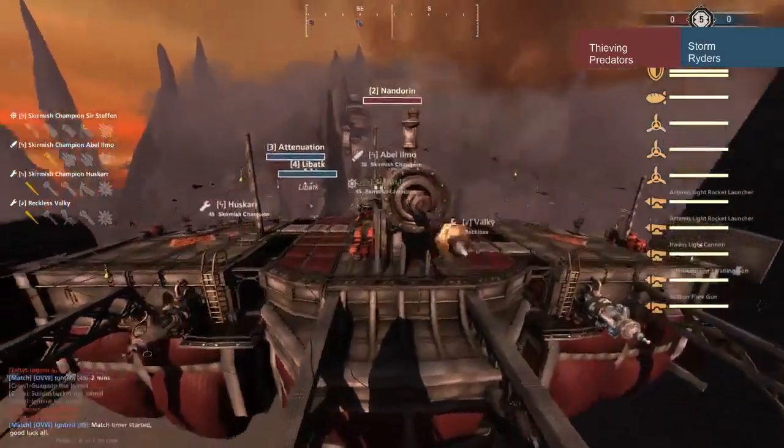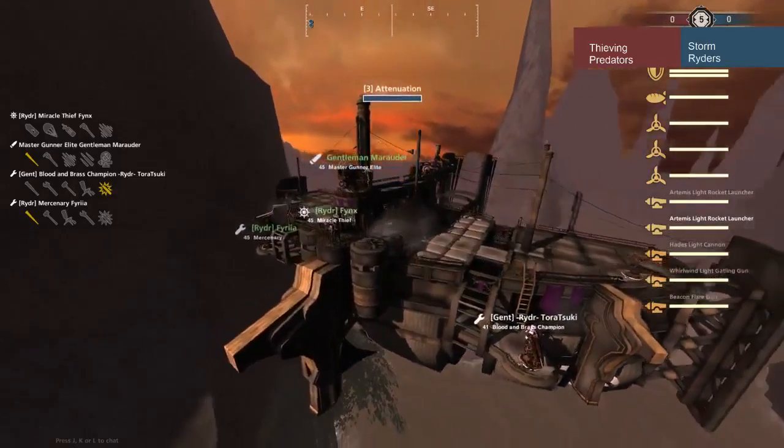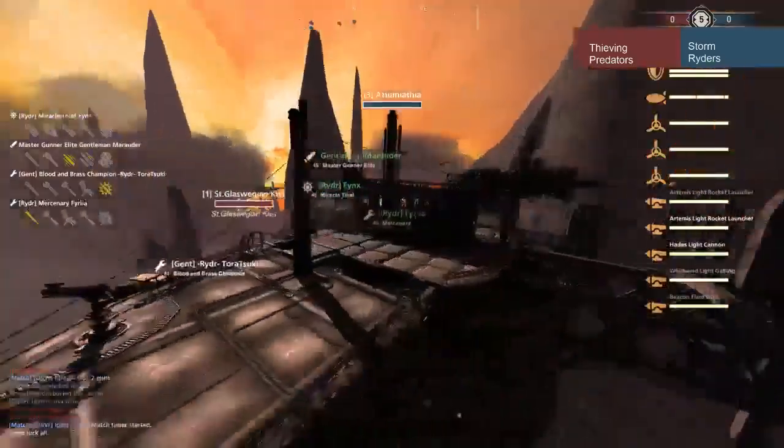And then we got the blue team — Mobula at 10, Attenuation, being piloted by Fink, with a Double Artemis bottom, Hades top, Gatling top right, and a Flare top left. Looks like a similar build to what Sir Stefan has.